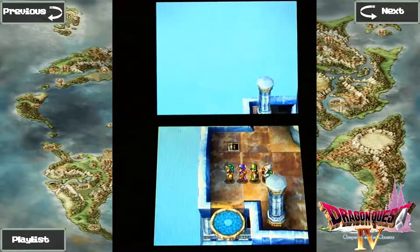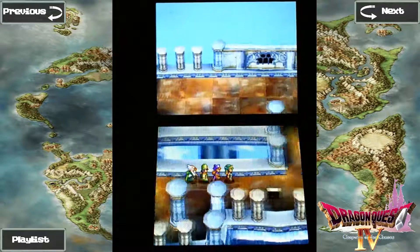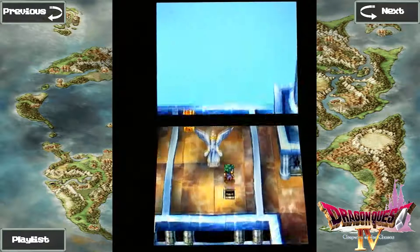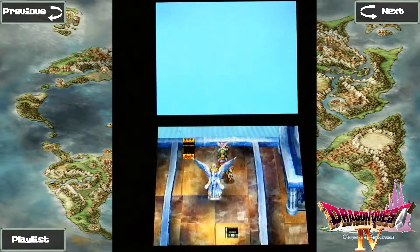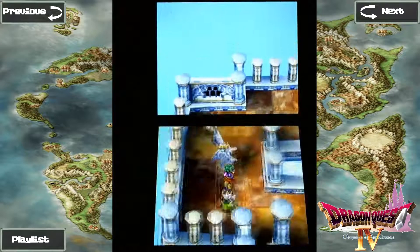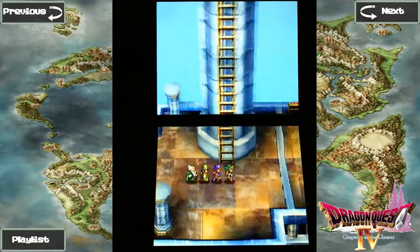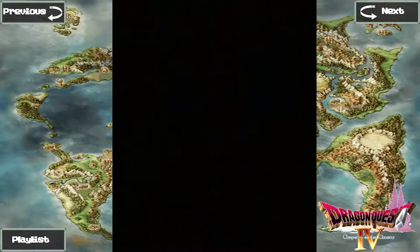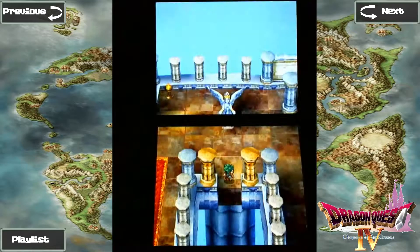There's that elevator that just goes down — that one right there. Eventually we're going to have to go up the ladder over there, but first we're going to go over here and get this treasure. Another Yggdrasil Dew. Those will definitely come in handy for an upcoming boss fight — hint, hint, spoilers. There's not a boss in this tower, but there is a boss fight coming up in the next few episodes that we'll definitely want the Yggdrasil Dews for.